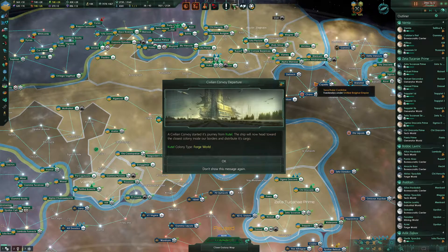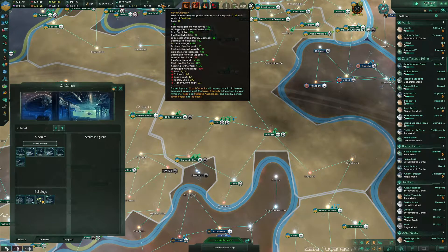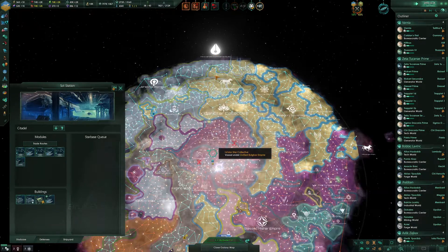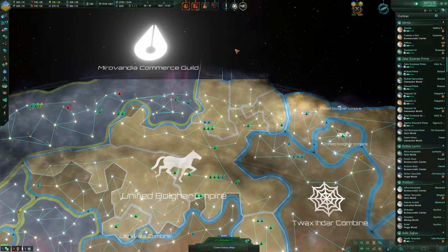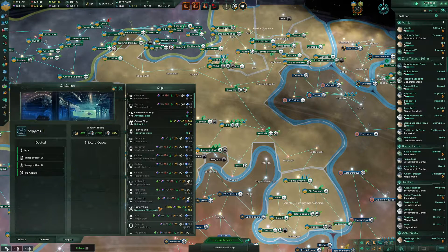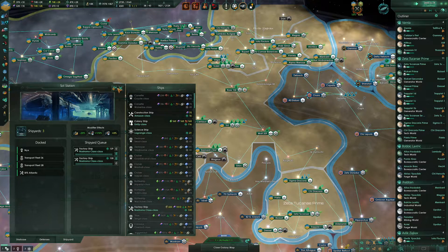A civilian convoy has started its journey from Kutel — the ship will head toward the closest colony inside our borders and distribute cargo. Sounds good. We can build 47 factory ships and 11 titans. We have nine titans currently. We've been insulted by the New Yapathy Cunnet — yeah, enjoy that while it lasts. We're coming for you eventually. Alright, building a factory ship — they're expensive. Let's queue two of them and see what we do.